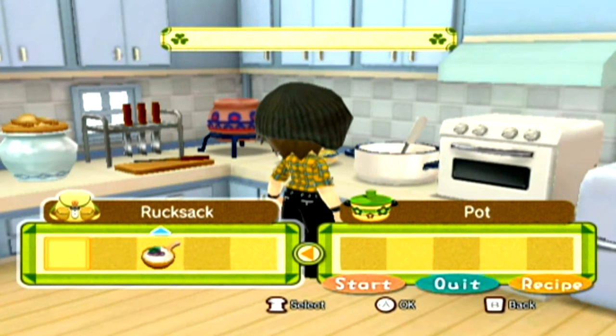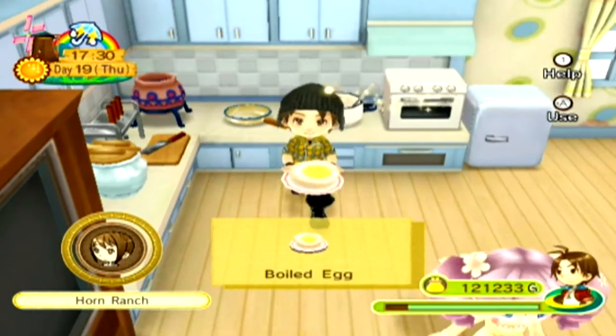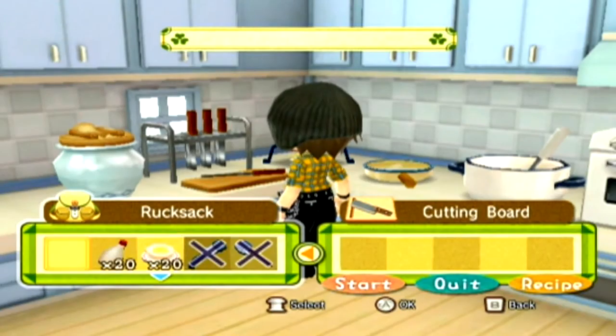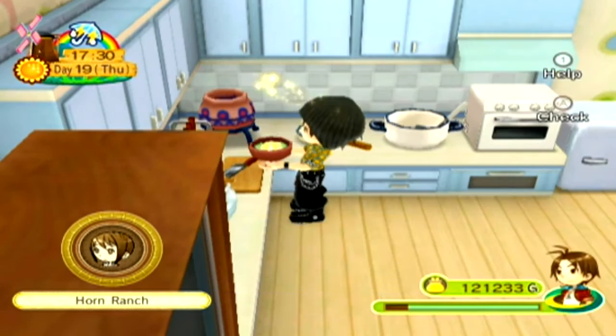You're going to want to boil the rest of the eggs that you have, so we've got 20 to boil. All right guys, after you finish boiling those eggs, you're going to go to your cutting board and combine the mayonnaise and the boiled egg like so, and make egg salad.